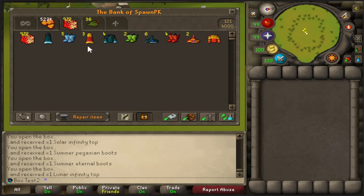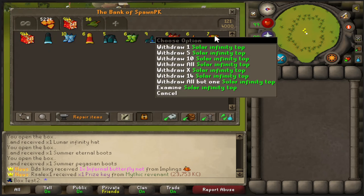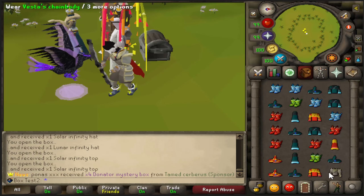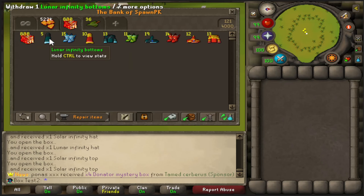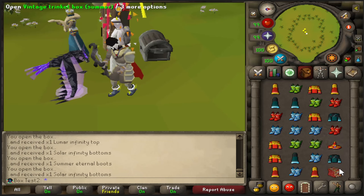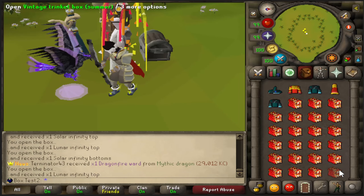Let's get back into it. Interesting — this inventory was the opposite of the last one where we got way more summers than lunars. Look at that, it reversed again: more lunars and solars. And a lot of summer eternals there. All right, let's speed it up from here.